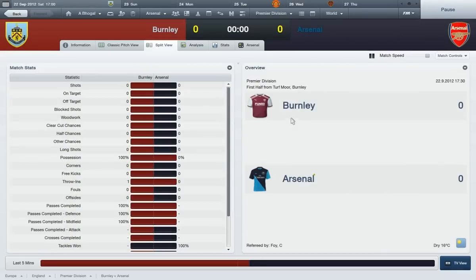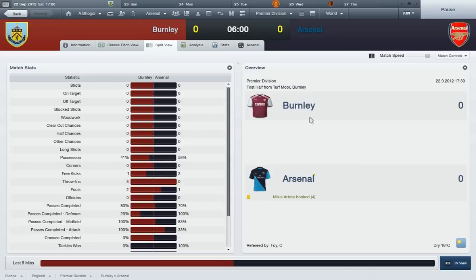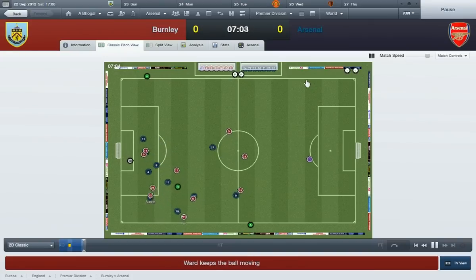I think the trequartista role best suited Jovino because he doesn't normally play as a striker, but I thought it did suit him more than an advanced forward or whatever. So yeah, he's playing there. Cavani up front as an advanced forward, his favourite role.